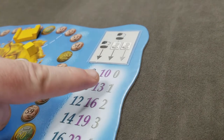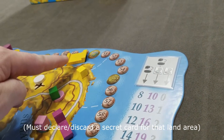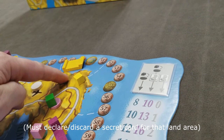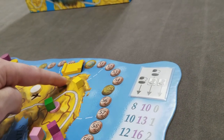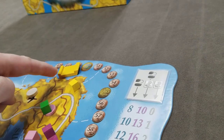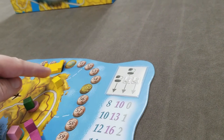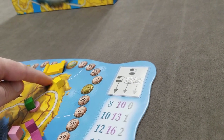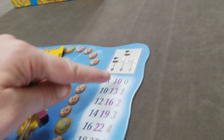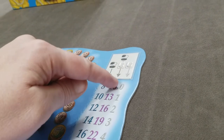The third column payout is awarded only if you get your vehicle to an area whose demand has already been satisfied by another player. Since the cube and disc were removed, you can no longer satisfy the original demand, but simply getting your vehicle there earns the value shown in the third column.